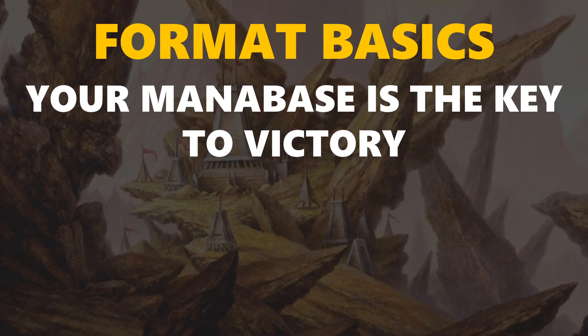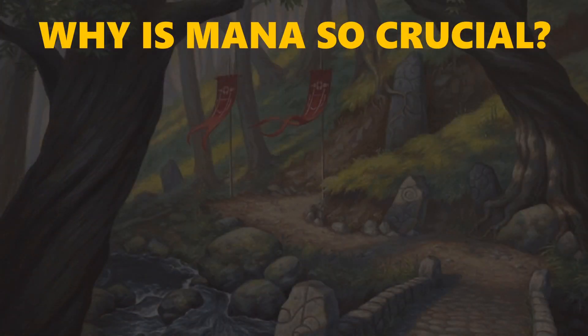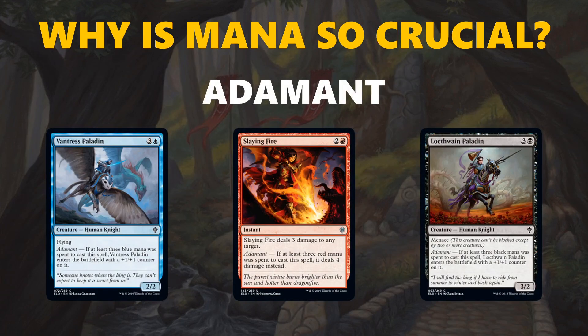Your mana base is way more important in this format than in normal formats. Let's take a typical white-green deck — in most formats a 9-8 mana base would be fine if you have slightly more green cards, but in Throne of Eldraine this is not the case. I would recommend having at least a 10-7 mana base; anything like 11-6 or more is really superior. The reason mana is so crucial comes down to three things. First of all: adamant. There are spells that reward you for paying at least 3 mana of the main color, and they get a pretty significant boost. Vantress Paladin, for example, is 4 mana for a 2-2 flyer, but if you pay 3 blue mana it becomes a 4 mana 3-3 flyer — going from a bad card to an actively good card with a skewed mana base.